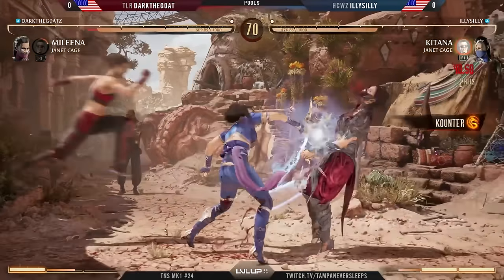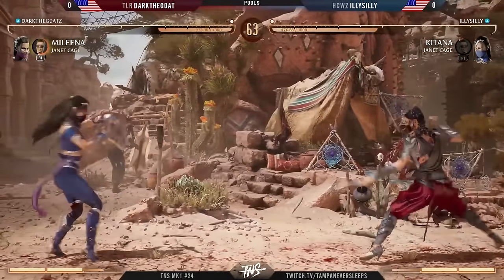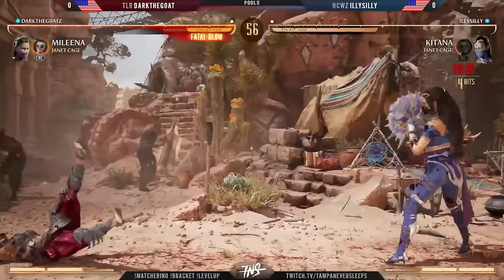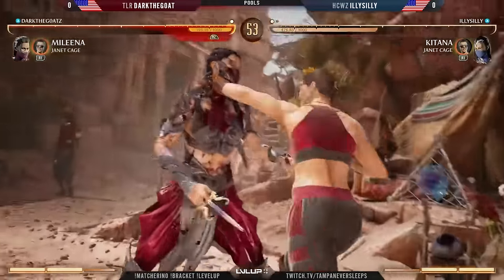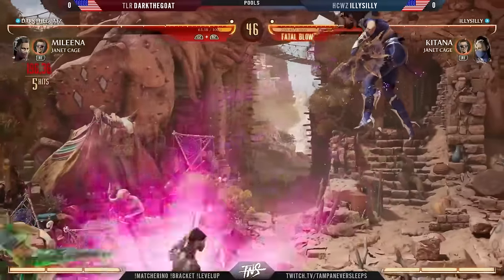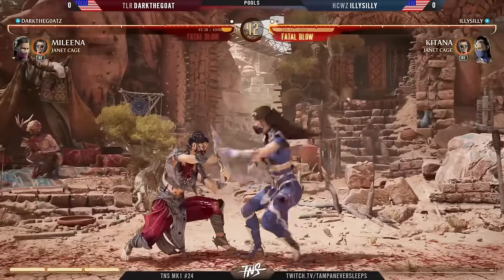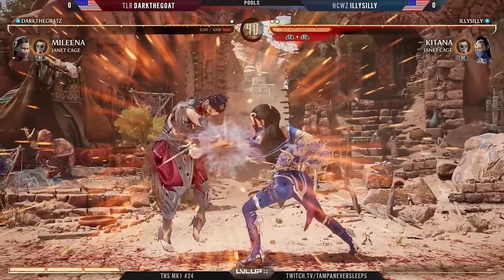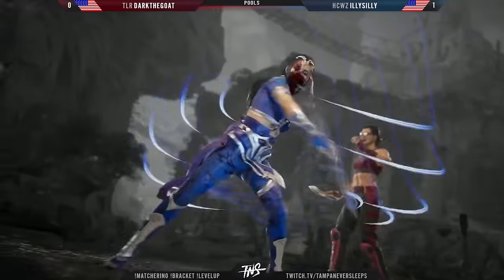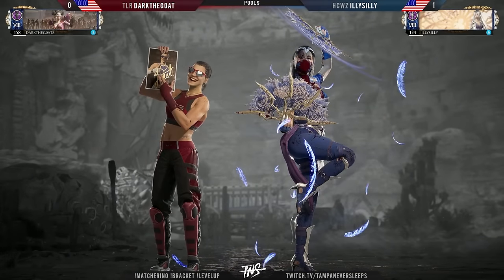Unfortunately that was too much of a slow knockdown for Illy Silly to set up that frame trap. I am loving these traps though — they have been phenomenal. Dark the Goat doesn't miss on the last hit — we're going to see some projectiles go out, then stand in front for a back throw. Illy Silly with a strong life lead just needs a single touch. They try to sneak in that back four, but a quick low ball into the sky with a fatal blow — immediate break — fortunate for Illy Silly. Not going to be able to use breaker whatsoever because it was just the start of the string. Illy Silly showing off this Katana and Janet cage, taking that first game.